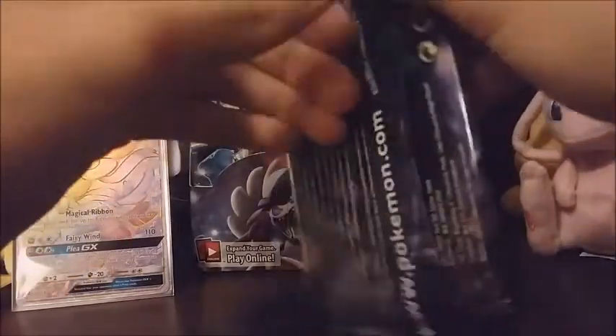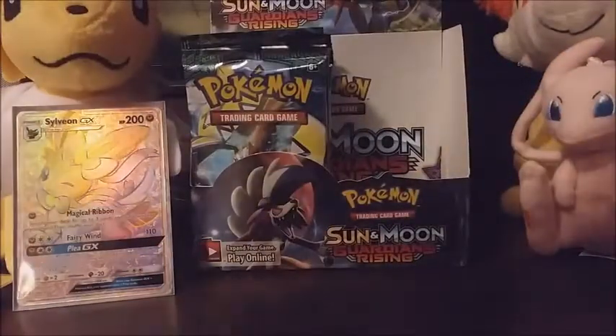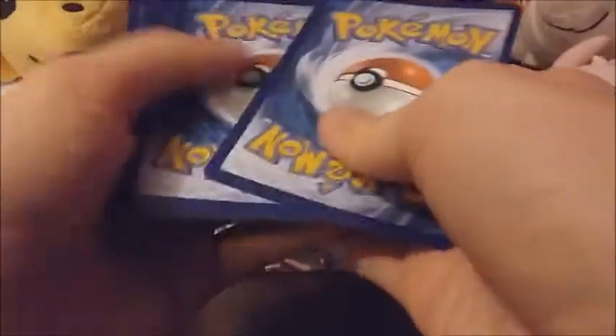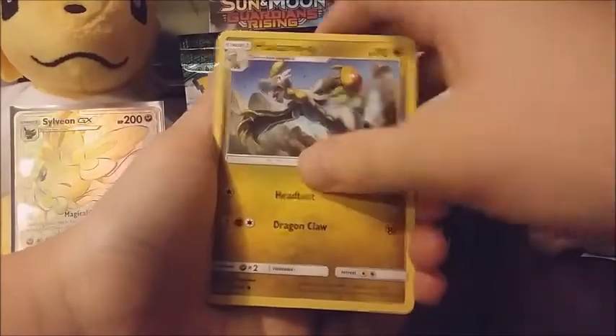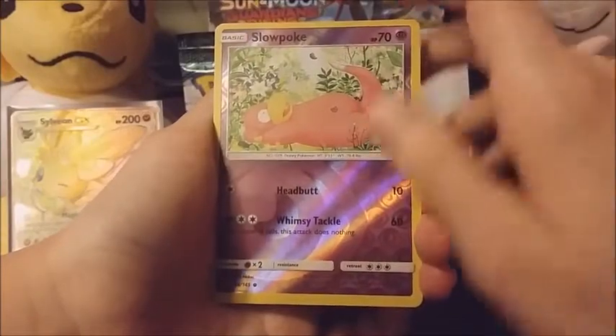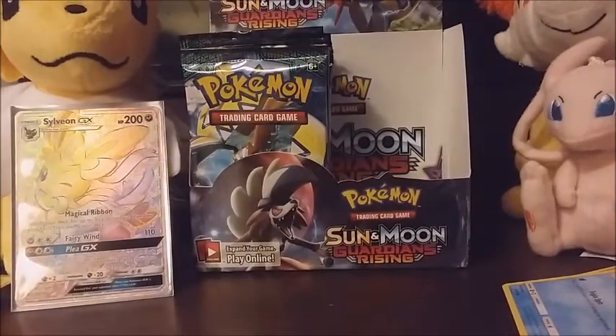Here's our last pack for the right side of the box. We've got a psychic energy, Komala, Brooklet Hill, Gliscor, Vanillite, Castform, Snorunt, Pangoro, Litwick, Slowpoke reverse, and a rare is a Wailord. Alright guys, give me just one second to clean up and then I'll get right into the second part of the booster box.